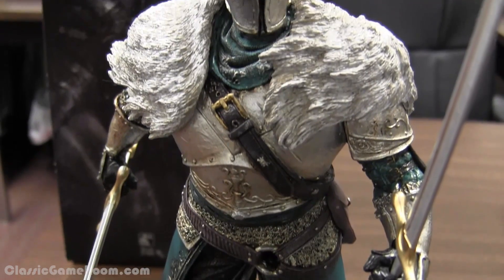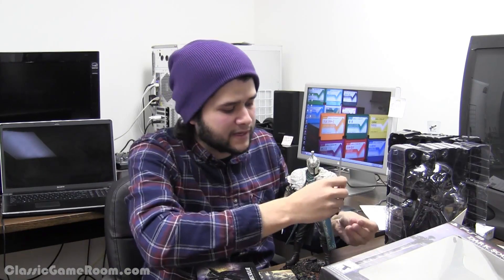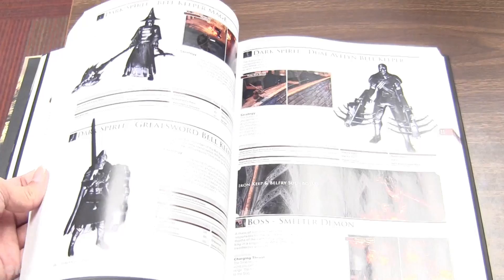The main centerpiece of the Dark Souls 2 Collector's Edition is the 12-inch knight figurine, which is really nice. It's not poseable, but it's definitely one of the best figurines I've seen included with a game. It comes with two swords you can attach for dual-wielding. It's one of those figurines you can feel less embarrassed about, especially if friends who know the Dark Souls series come over.